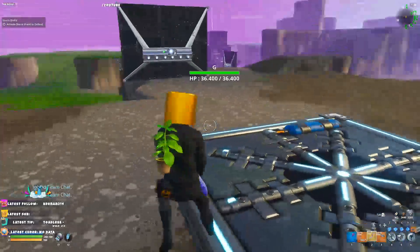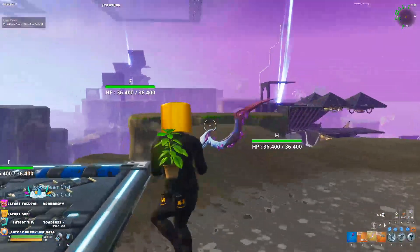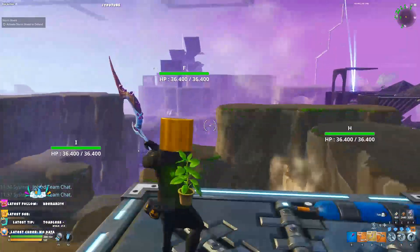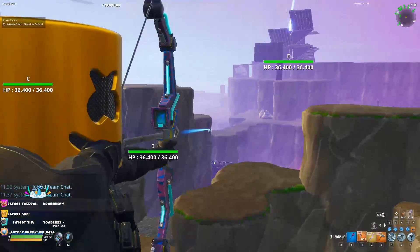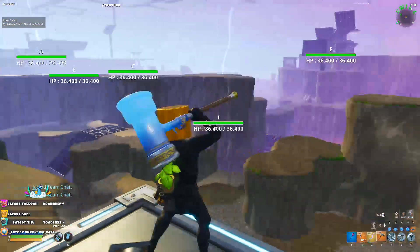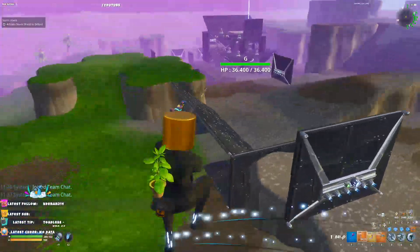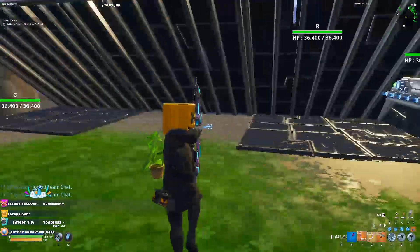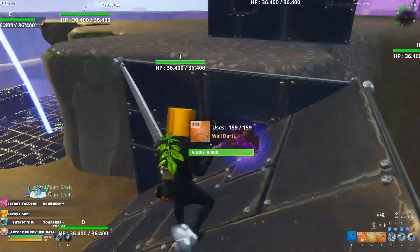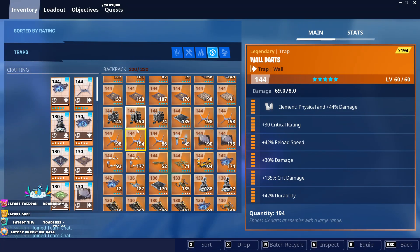For this build we're countering the flinger on this spot right here. Usually they just walk towards the bridge or beside that exact spot, so you can counter them with a launcher there. We're blocking off right here using two floors. We're also using a wall dart — this wall dart is 1.4. You can also double reload it, that's really optional.